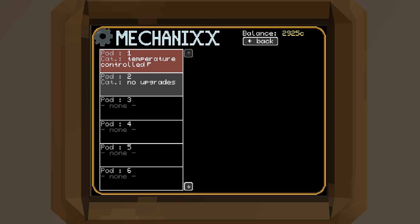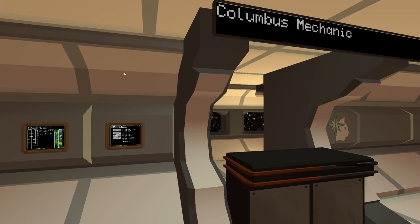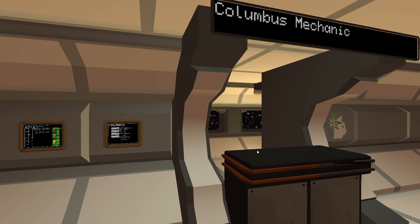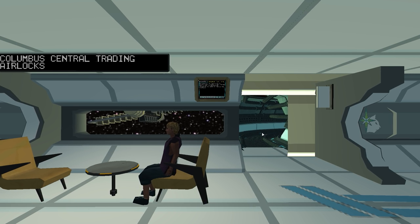You can see we've got different pods on it. One of them is temperature control because I did a mission which required a temperature-controlled environment. You can have different modules outfitted to it — armaments, well I don't have any, but you can. You can also buy spares for your vessel because you will get damage, and that's one of the things that is simulated. You need different capacitors and other components. Anyway, we'll go over to the mission terminal.